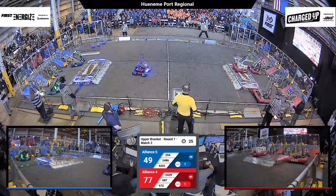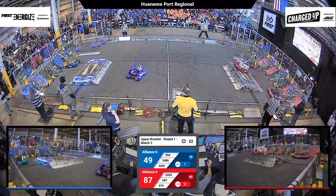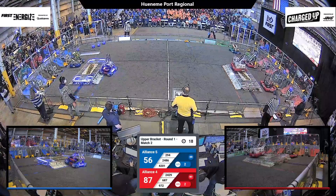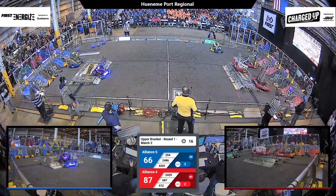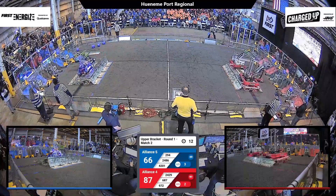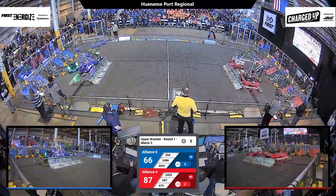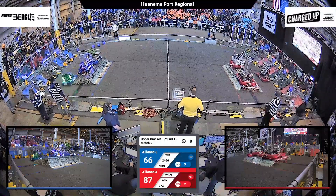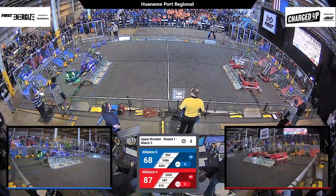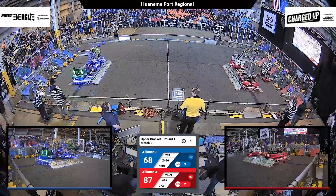687 is up — already on the charging station. 2499 will join them. 2486 making their way up. The Coconuts waiting for alliance partners. Each charging station bot is worth another 10 right at the end — it's going to be close. Can they get that triple balance? Blue — they do.